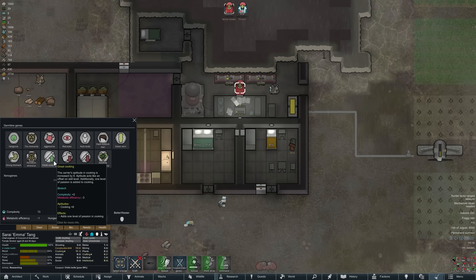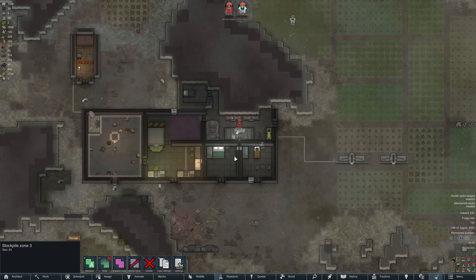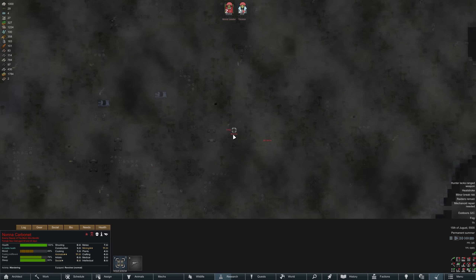My logic is that one of my genes gives great cooking, so my kids are going to start with eight cooking already — that's all I care about. We are literally just breeding more cooks. It sounds terrible, but we are basically breeding children so they can cook up psychite for us. I'd like to reaffirm I am not a bad person.